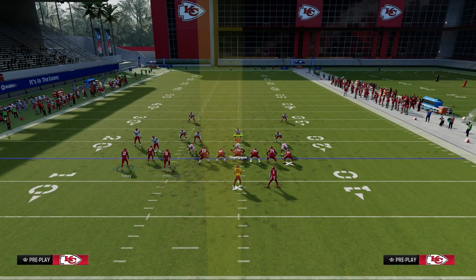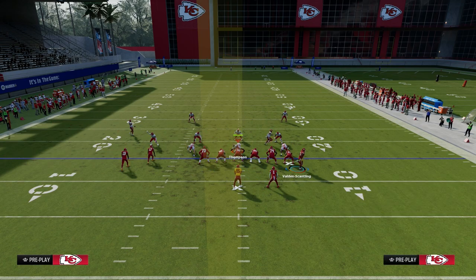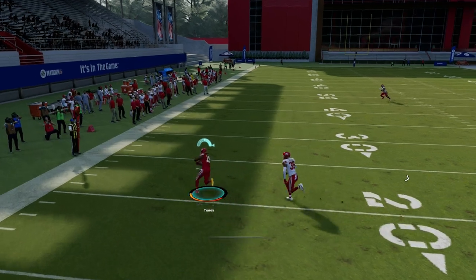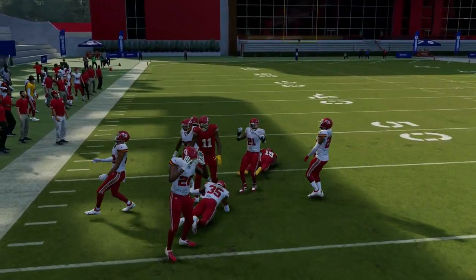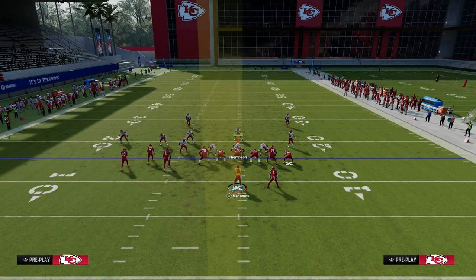Now, if they're playing you in off coverage — like they're not pressing you — this zig route works a little bit. Sometimes it works really good. I would say overall it's still about 80 percent of the time going to get separation against man coverage, but they can kind of work it a little bit. So just keep that in mind.